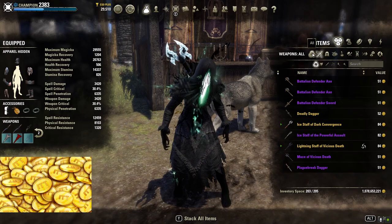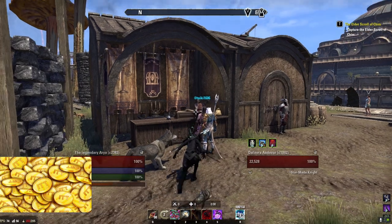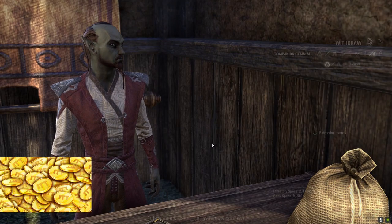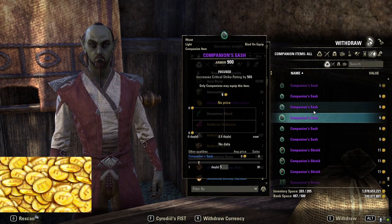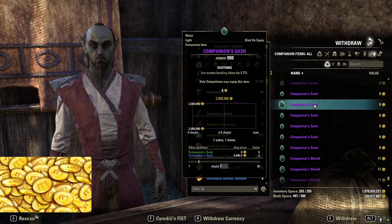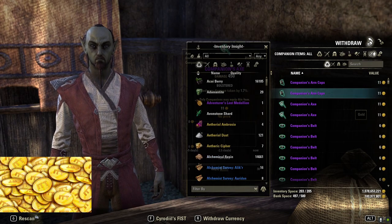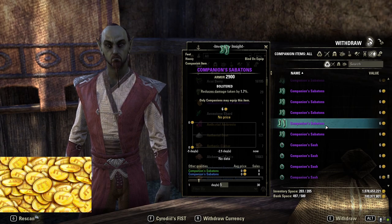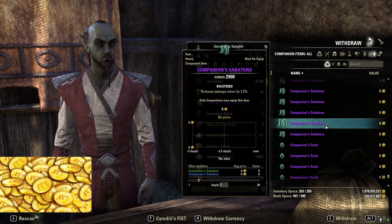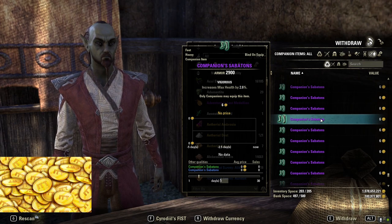Another big impact is expected from the two new companions coming up, which will lead to companion gear spiking for sure. You should focus mostly on blue and purple companion gear. For light armor, focus on the two-linked trait; for medium armor, focus on the aggressive trait; and for heavy armor, focus on the bulwark trait. Aggressive also sells for light and heavy armor, and vigorous is actually a nice option for heavy armor too. Reinforced is generally used on all armors as well, so focus on these traits.